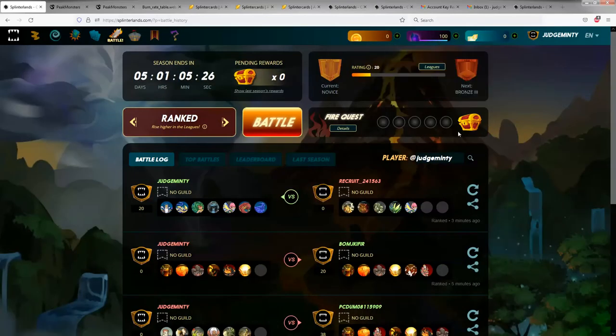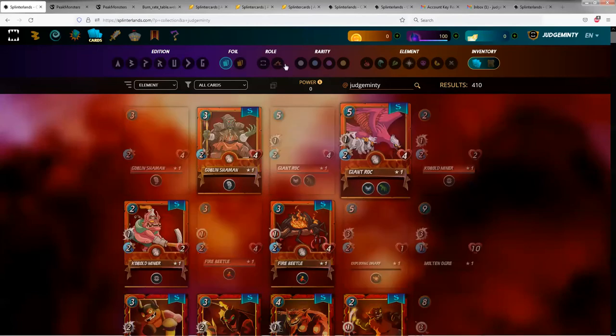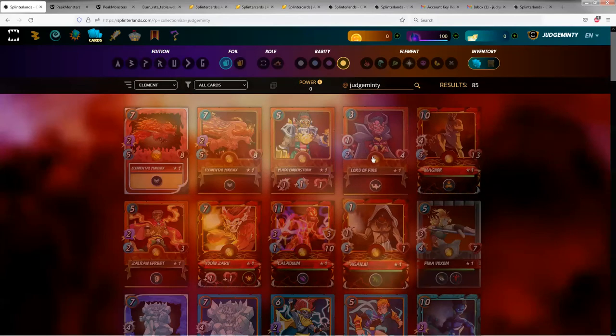Each card you own affects your collection power. Let me show you. If we go to Cards and pick all cards, we will look at legendary cards. Let's pick one of these legendary cards — let's pick the Lord of Fire.